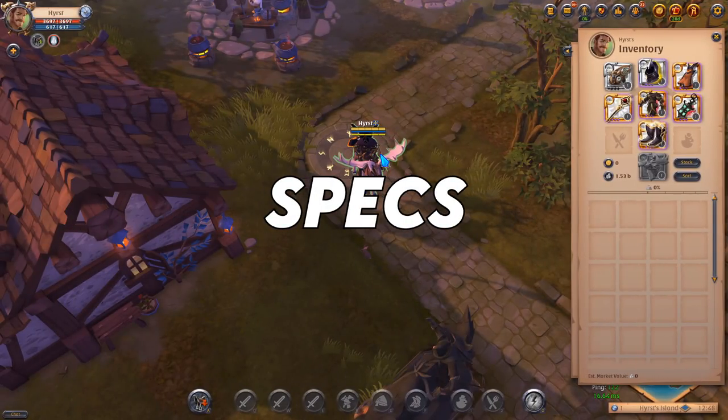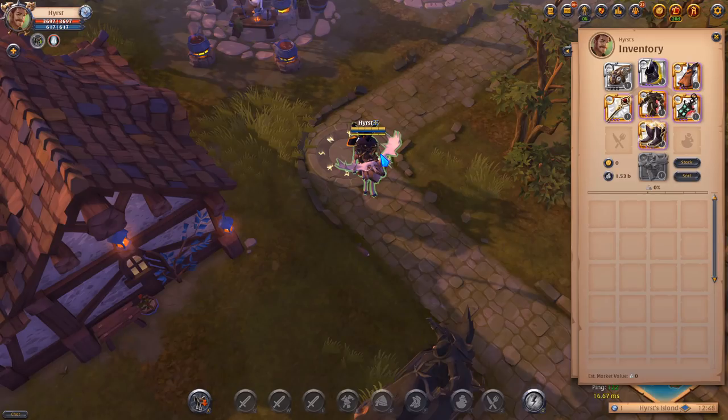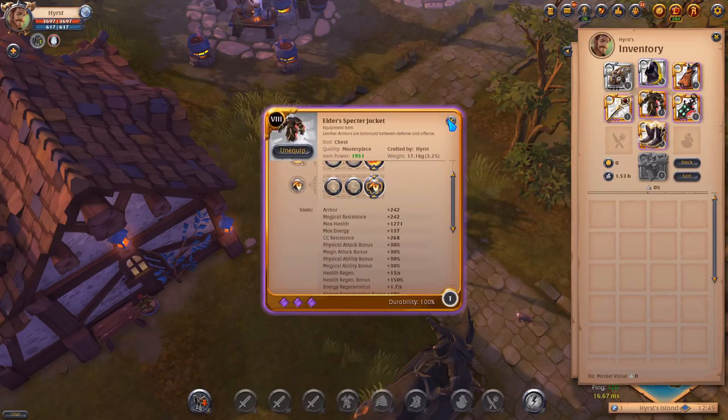As you can see, here is my almost full Masterpiece 8.3 set for HC. It's a shadow color set with the Spectre Jacket.